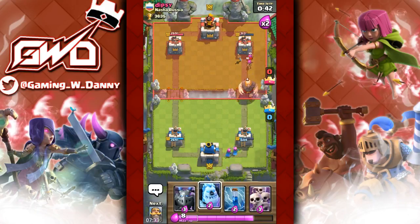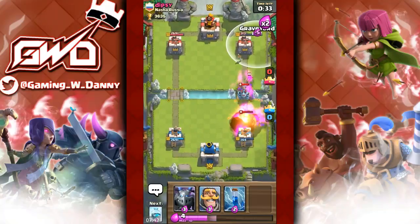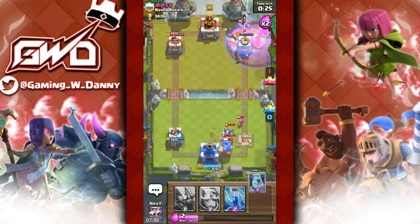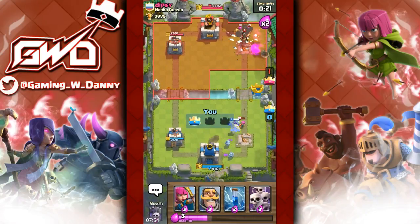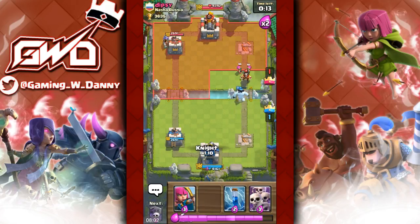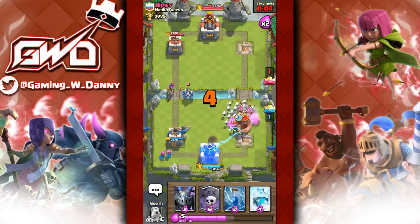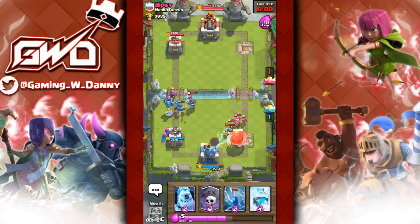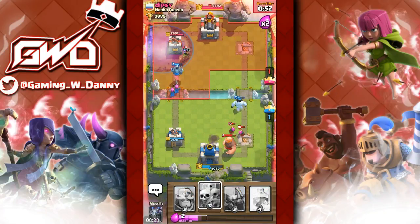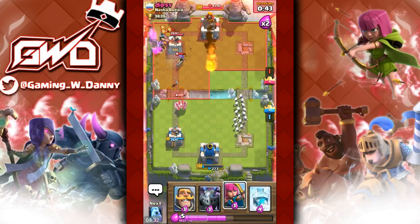Ice golem in the back again — same strategy, graveyard. He already took out that tower, so all we have to do is freeze. We defended somewhat but we're going to have a hard time since graveyard is really bad when two towers are up. He's going with a giant push — that giant is definitely going to take out our tower. Skeleton army might help — please! No way it actually worked, but that tower is basically dead. He has fireball — yeah, that tower's gone.